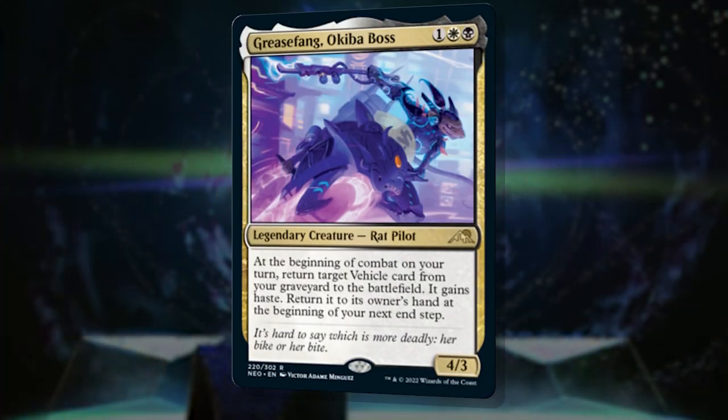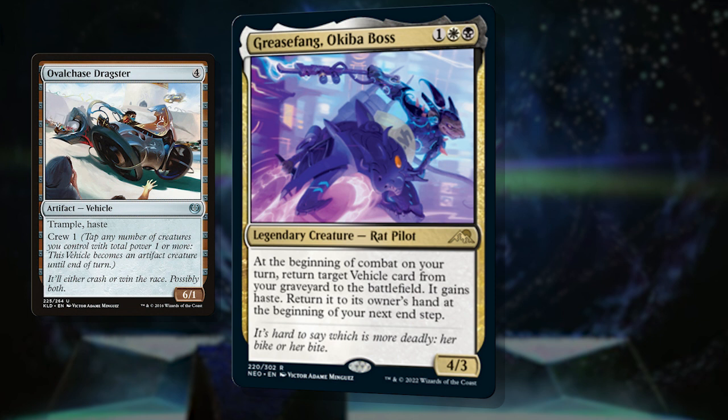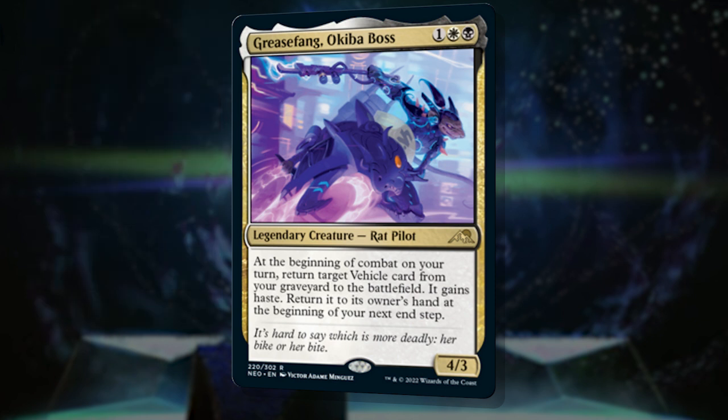I've played this deck on stream a few times now and it is a blast! Getting to pull vehicles out of the yard and send them at opponents with rats driving them is just so much fun, and people love to get on board chanting 'Rat Gang, Rat Gang, Rat Gang' when they see Grease Fang do donuts in an Ovalchase Dragster. Check out the full decklist link in the description below and let me know what you think about Grease Fang Okiba Boss and this build! What would you add or change? Let me know in the comments!